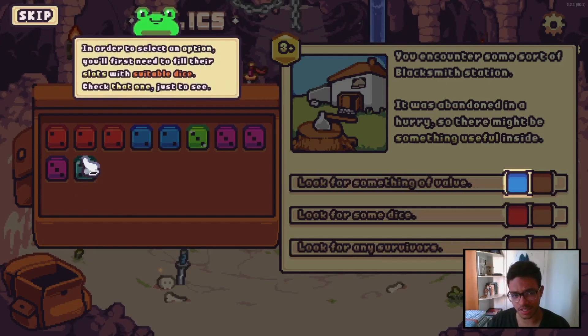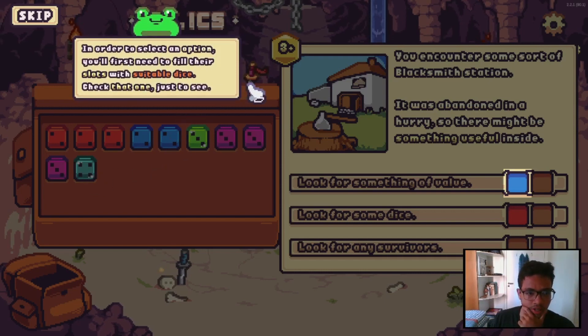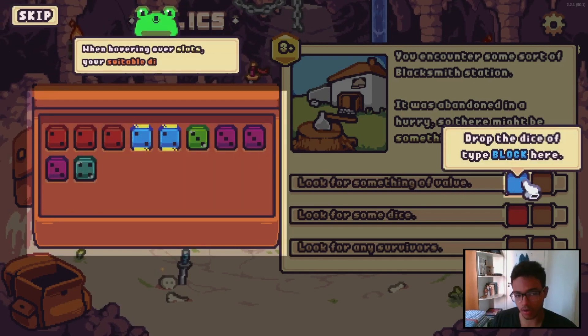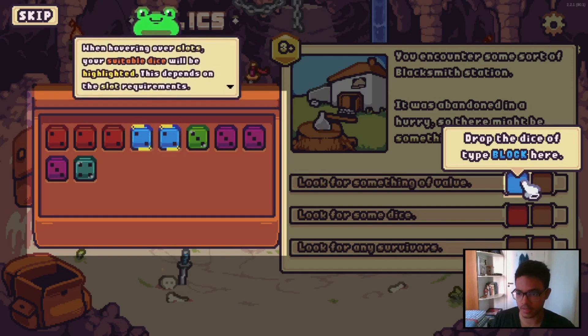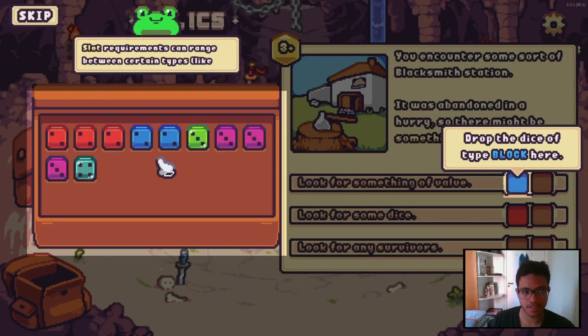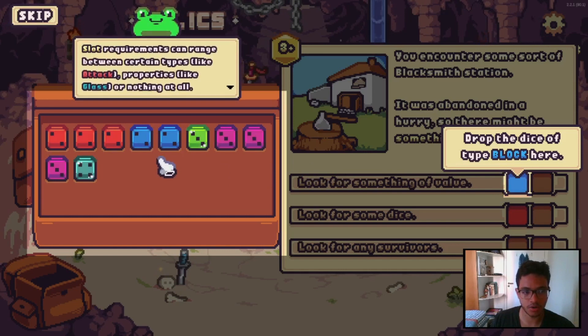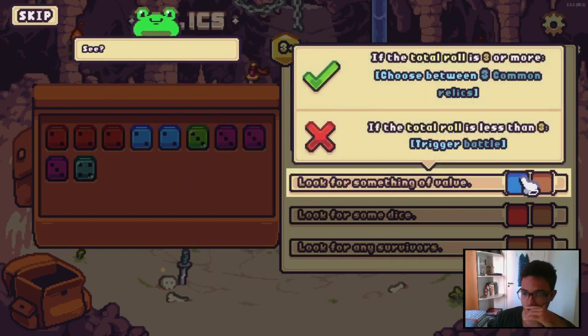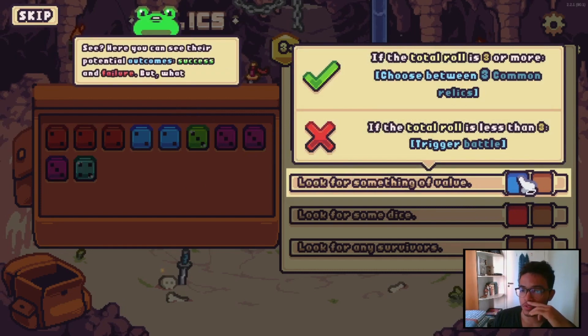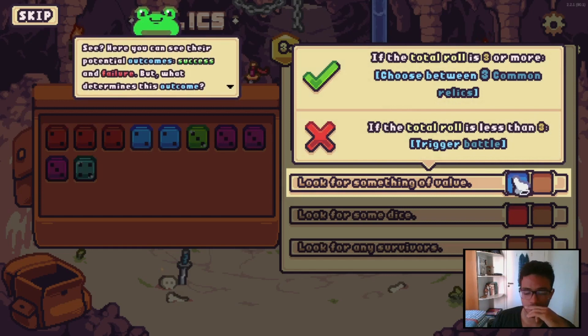So as I understand, I'm gonna spend some dice from our board to do these events. Here's the prism dice I got last turn. When hovering over slots, your suitable dice will be highlighted — this depends on the slot requirements. Here's the block dice. Slot requirements can range between certain types, like tag properties like glass, or nothing at all. Now you might be thinking, how do I know which options to choose? Just hover over them. If the total roll is three or more, choose between three common relics; if less than three, trigger battle. Here you can see their potential outcomes — success and failure — but what determines the outcome?